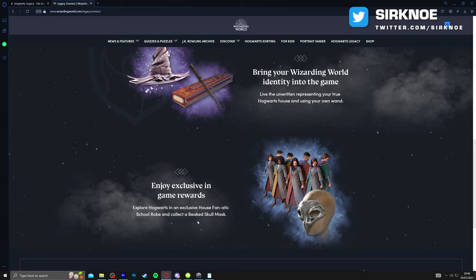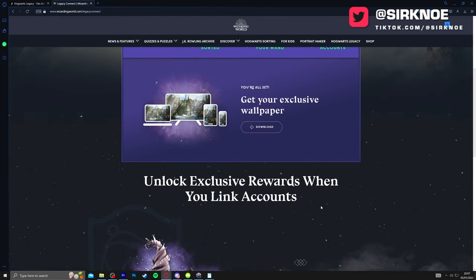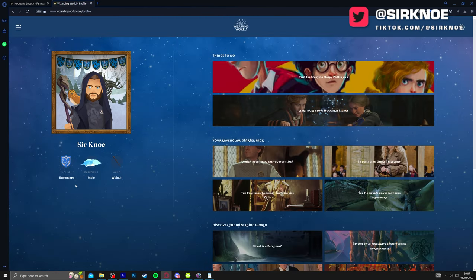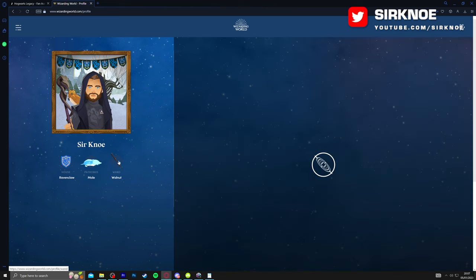By completing these quizzes and linking your accounts you can enjoy exclusive in-game rewards. You'll receive the Fanatic school robe, which gives you colour-coded robes according to your house, as well as a beaked skull mask. On your profile you can also create a character profile picture and get more information about your house, your patronus, and the wand chosen for you.